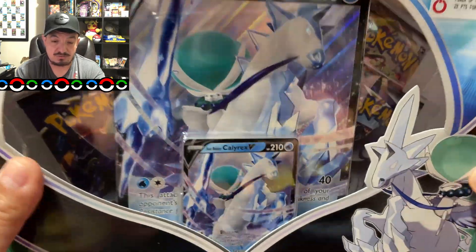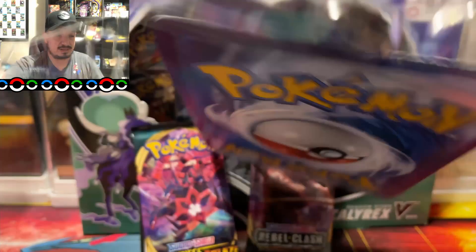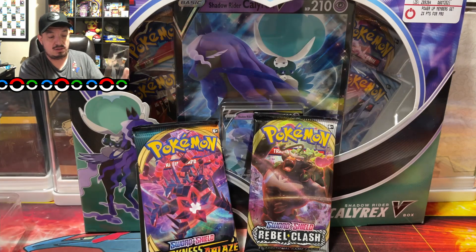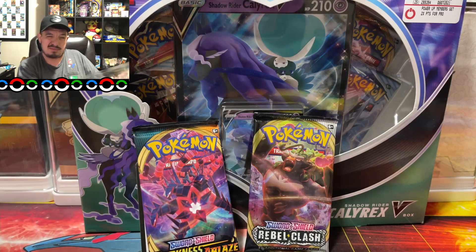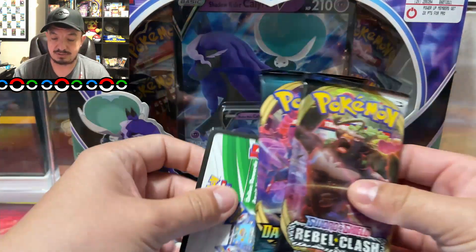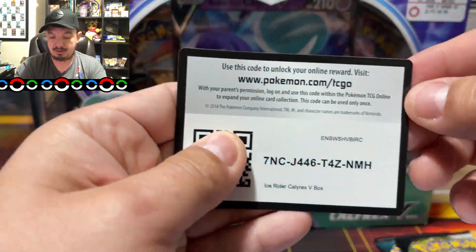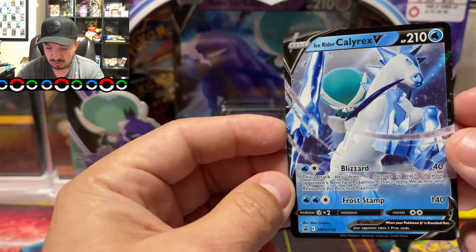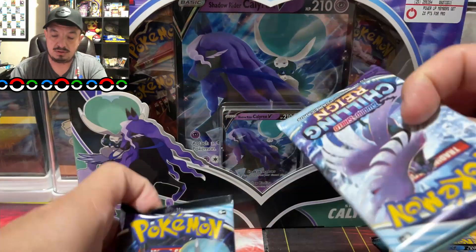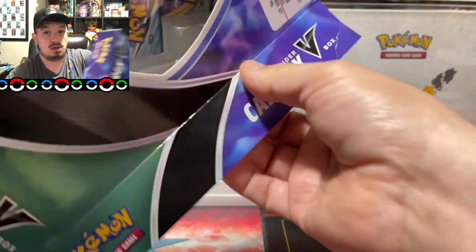We're going to open up the Calyrex Ice Rider and the Shadow Rider for today's opening. I did order some of these from the Pokemon Center — I shared some of the sales on my Instagram and TikTok so you guys could know when they went on sale. Here we go: we have Rebel Clash, Darkness Ablaze, a TCG code card, a promo Ice Rider Calyrex V, a jumbo card, and two Chilling Reign packs. Let me open up this second box.